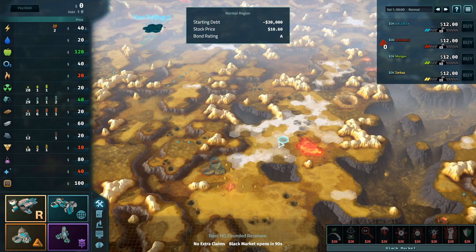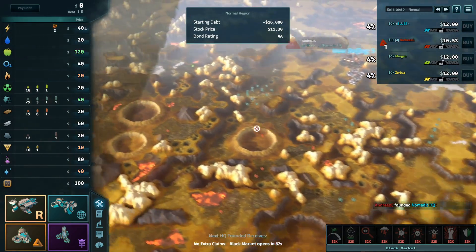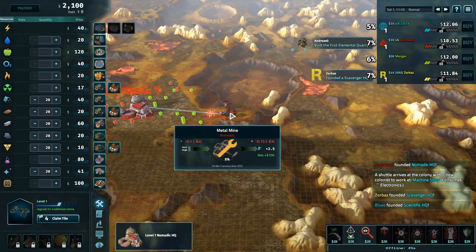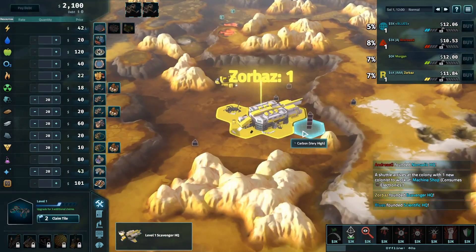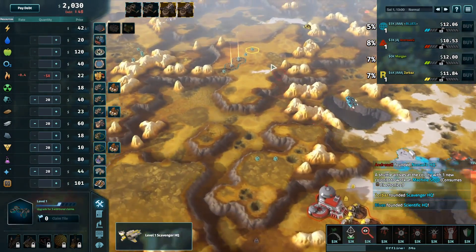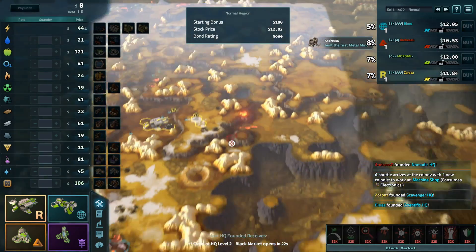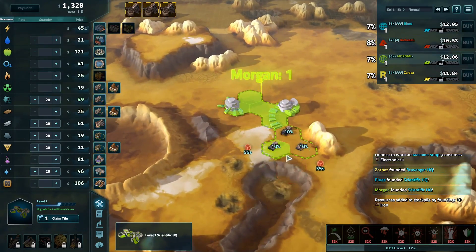The only thing missing from there is aluminum. The nomad's going to take the silicon — Andreas G taking it for $30,000 in debt. Zorbaz is founding on that carbon that was just to the north of that potential scientist spot. Blues went for the scientist, going for that basalt and taking two aluminum, and then Morgan is left with the leftovers. He decides to found for a scientist on iron ice.